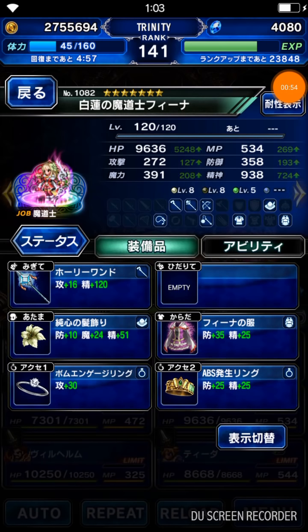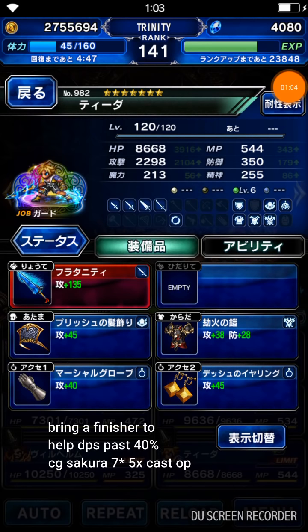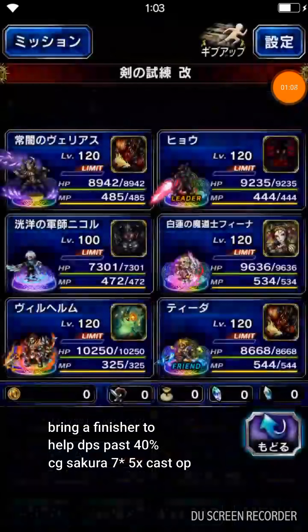We got CG Fina as my healer. You don't need her 7-star form - you only need the 7-star DPS guys, that's what you need. You need to burst them down. Last but not least the finisher is Tidus - he's pretty OP and he's got a super TMR. All right, let's go.